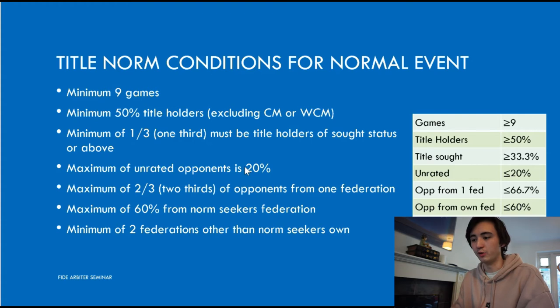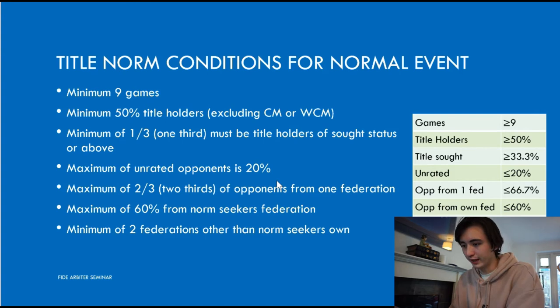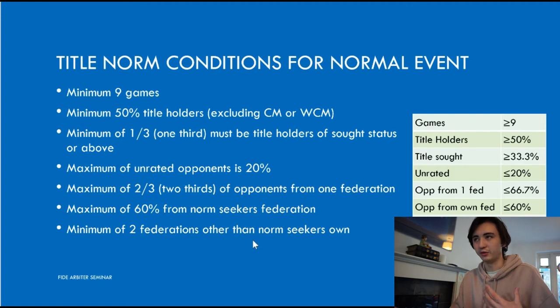Another requirement is that only up to 20% can be unrated opponents. And then we also have some rules about federation diversity — you can't have more than two thirds from the same federation, or 60% from your own federation. The reason for that is to avoid any kind of match fixing within a country to help players get a GM title more easily. The final one is a minimum of two federations other than the norm-seeker's own, so you need to have a diversity of opponents.